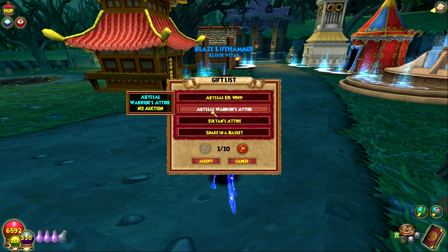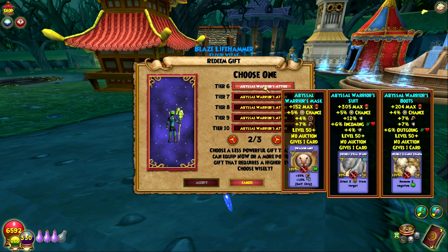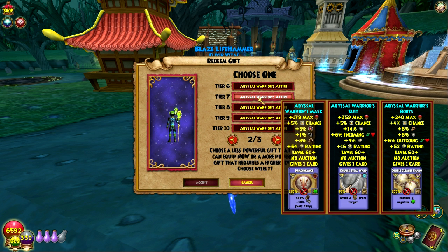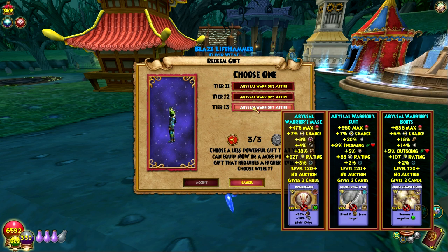We got the wand and the new gear, so let's go ahead and redeem the gear first and just go through all the tiers. Here's the lowest level — basically any level — and then we'll continue through that to give you guys an idea of all the levels. It gives double cleanse, Dragon Lance, double Steel Ward. Interesting. And then all the way to level 120 — it gives Dragon Lance plus 35% and plus 10% Pierce, self only. That's a cool one — double Steel Ward, three pips. Dragon Lance by the way is two pips and it's Balance, so if you're not Balance that's not something you'd really use.